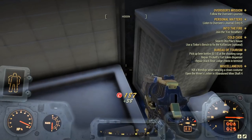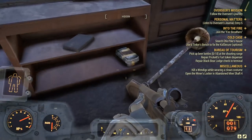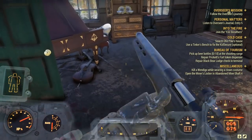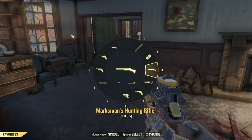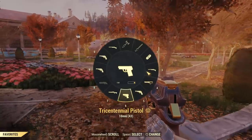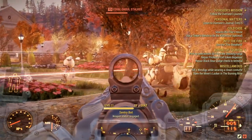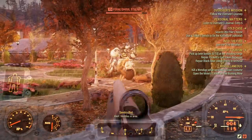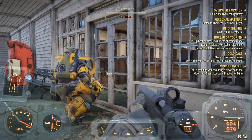After collecting those caps, head to the adjacent house — by the back entrance leading to the side porch, you're going to find another stash on a shelf. You're probably going to run into a lot of enemies here. One of my strategies is to run back towards the entrance of the hotel where there are sentry bots and let them take care of the enemies — just be sure to hit the enemies at least once to get the XP.